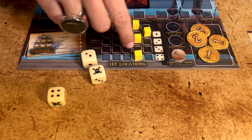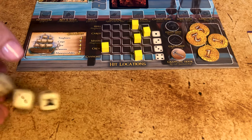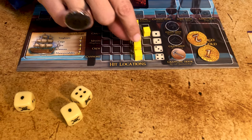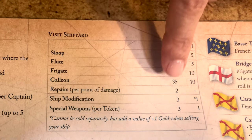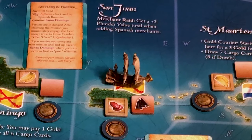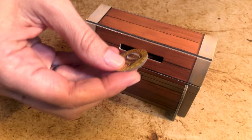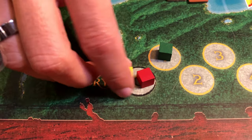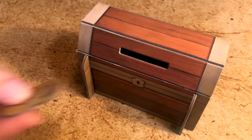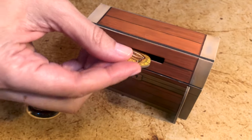You can recruit new crew for free on a successful leadership roll, otherwise at a cost of two gold per crew. If you've been damaged, you can also repair your ship for two gold per damage repaired. If you're in your home port or in Saint Martin, you can stash some of your gold into your treasure chest. For every ten gold you stash, you get one glory point. You can stash as much gold as you want, but it can never count for more than five glory points.